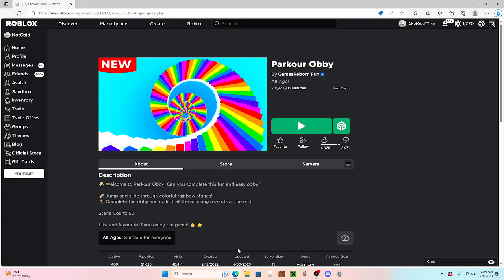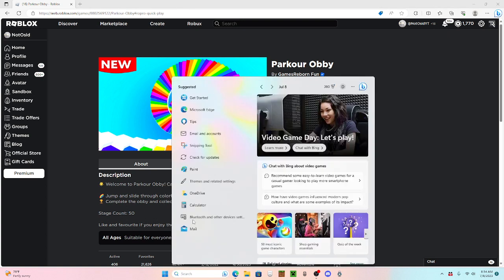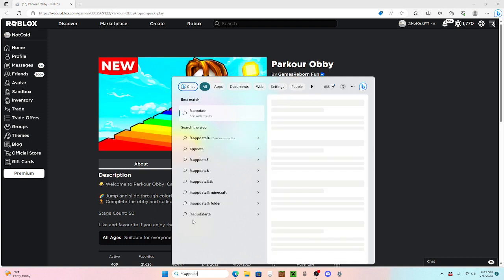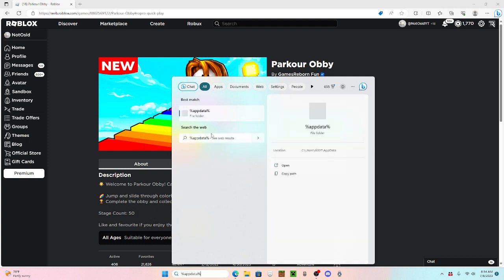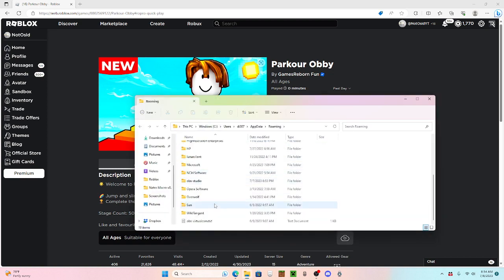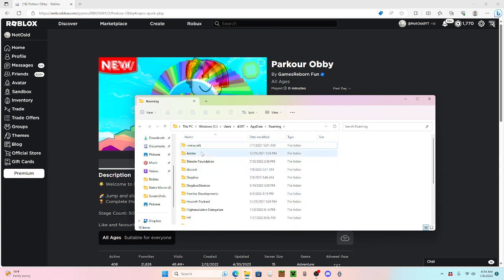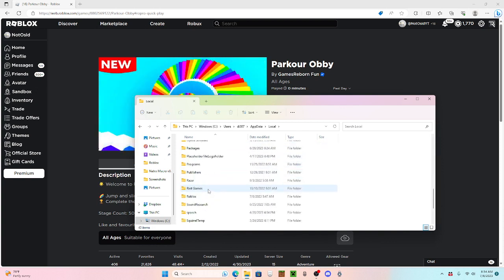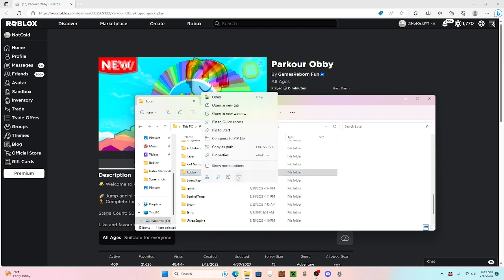What you're going to do is go to your search bar, and then just type in percent, appdata, percent. Then open up the file folder, and here is all your stuff - programs like Minecraft, Blender, Discord. You're on the roaming section, so you're going to click appdata, then go to the local folder, and then scroll down until you find Roblox. There it is. Right-click and just delete it.